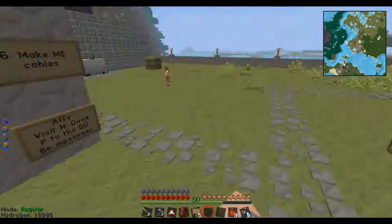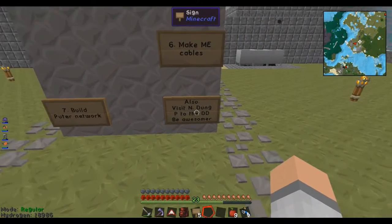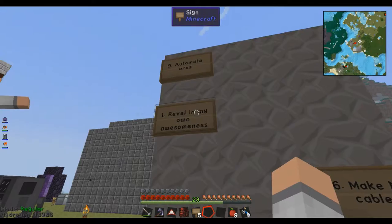Build the Pula network — we'll do that after. Build the cables also. Visit the nether dungeon — which we'll do at some point. Portal to the Deep Dark — which again we'll do at some point. I've got the materials now, we'll have to just set up a few other things. And be awesomer — should always be awesomer.